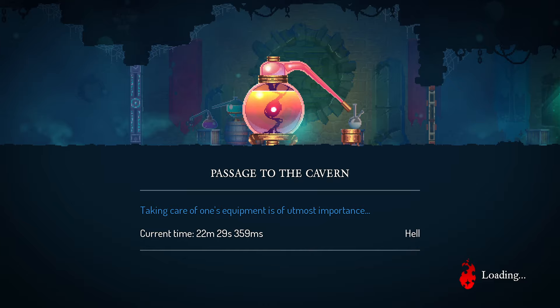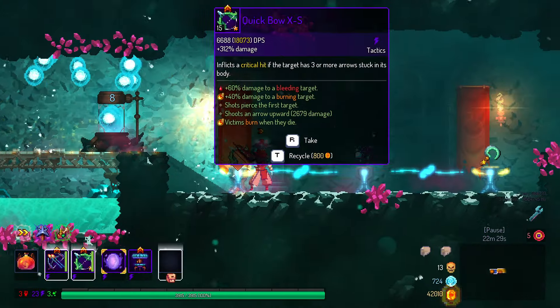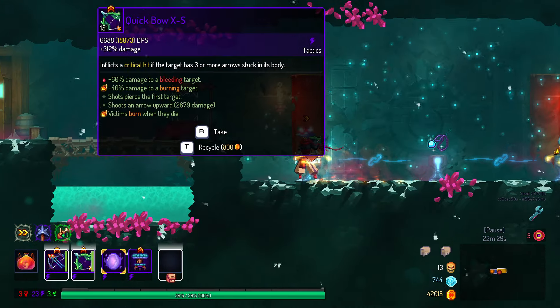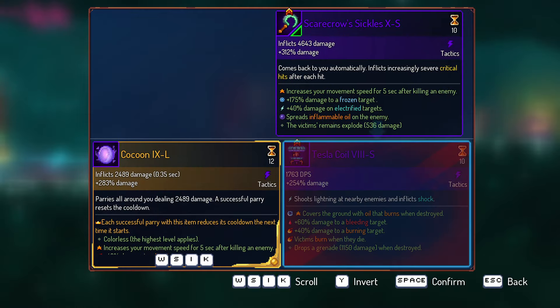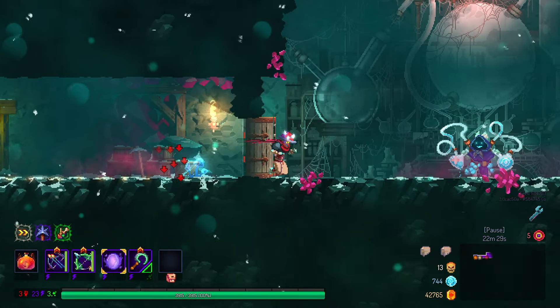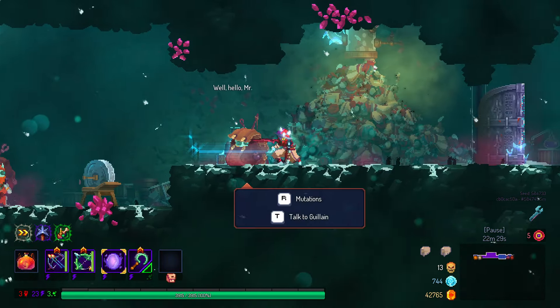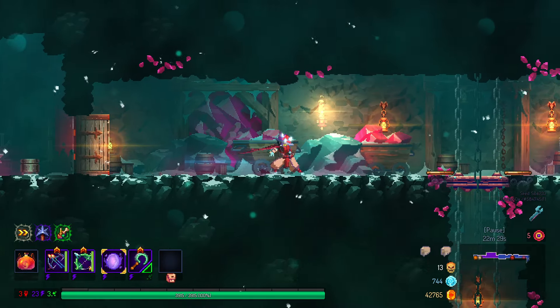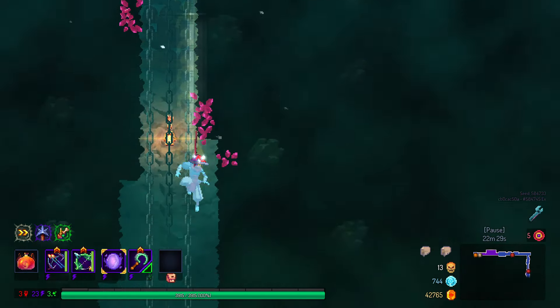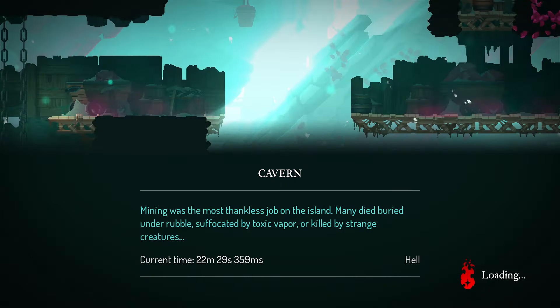As always, if you guys want to know how I sell items instantly and how to get the game to look the way mine does, just check the description of the video. There are I think three links at the end of the description - one of them is for the playlist of season one of showcases where I showcased every single weapon in the game.